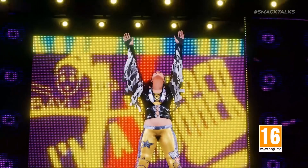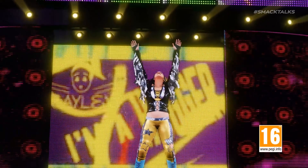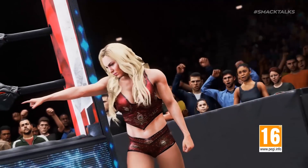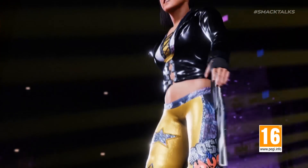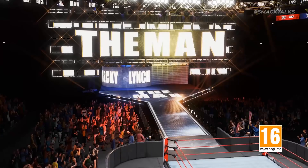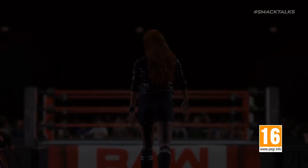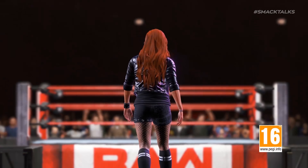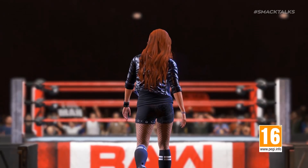Up next we have Sasha's tag team partner Bayley, also sporting her Elimination Chamber attire as she throws her arms up to signal her inflatable tube men. These next three shots again show off Charlotte, Sasha and Bayley, leading to a zoomed-out shot of Becky's entrance in the Raw arena, before we see this angle of Becky approaching the ring — the same as the screenshot WWE Games posted prior to the reveal.